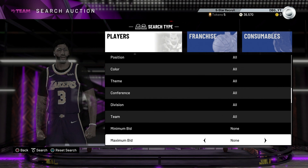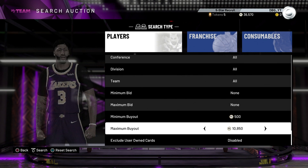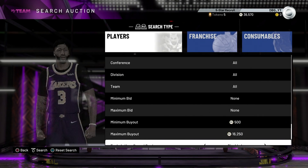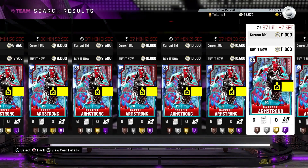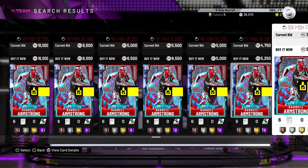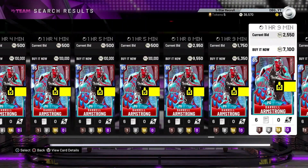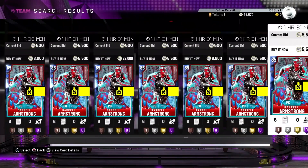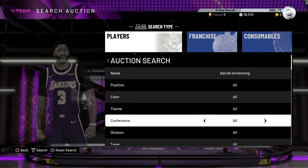I know for a fact Daryl Armstrong is well under 14K but you just can't find him. Like, the auction filters are actually getting worse - it's ridiculous. You literally can't snipe these, the filters are so bad. He's 9K MT but there's so many of them up. Scrolling through, he's 5K MT - that is so cheap for this card. I bought mine for like 6-7K yesterday and I thought that was the cheapest he was going to go.